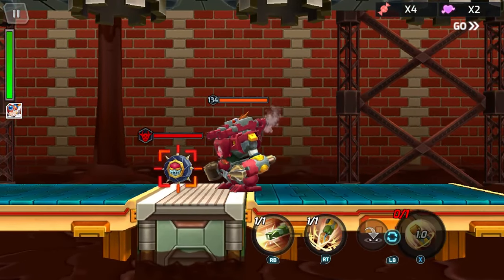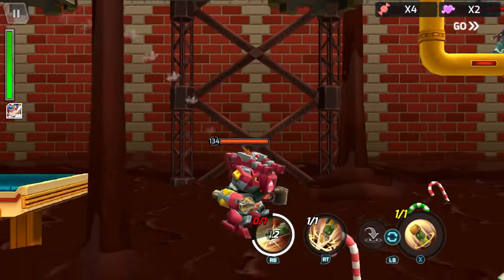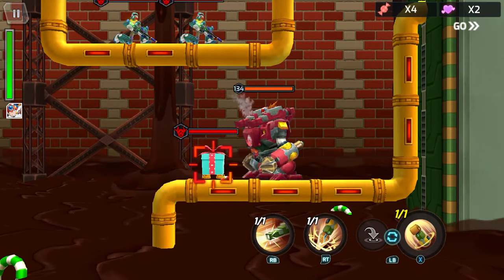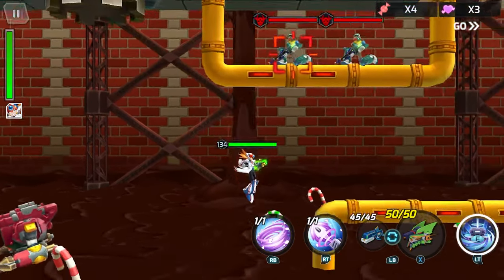Just shortly after this, I take my time destroying some of the enemies, which I don't really need to do, and there will be another box. After we destroy this box, we get another heart. So that is heart number three.